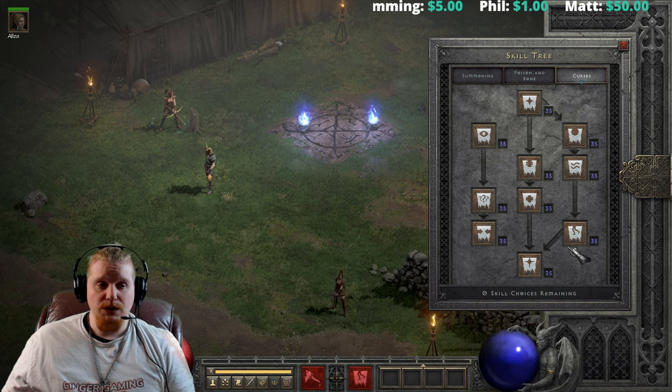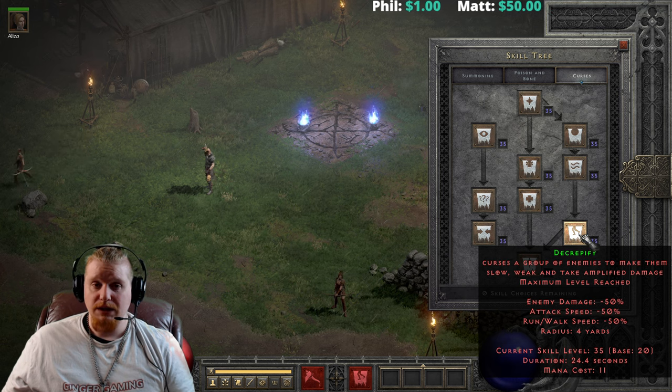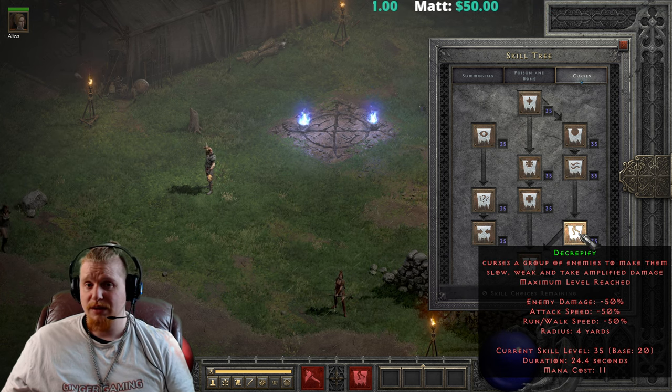But there are other choices for that as well. Confuse, Attract, and Dim Vision can all be fairly nice in this particular regard as well.